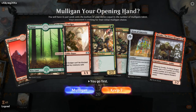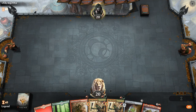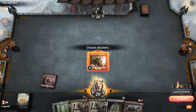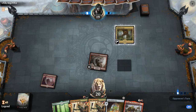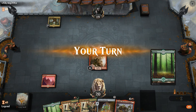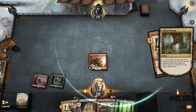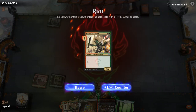We're on the play with a reasonable hand, especially if we pick up land number 3. That's kind of the reason we're playing 25 lands — to make sure we hit our third land drop, which is very important in this deck. On turn 2 I think I like a Hasty Zurta. The combination of Krenko into Icon of Ancestry is also pretty great, so hopefully we get to pull that off.